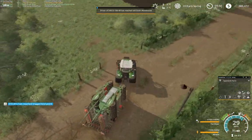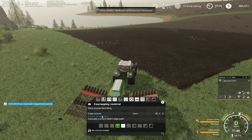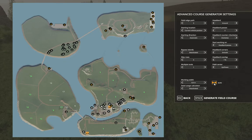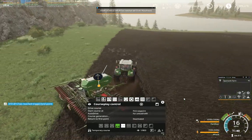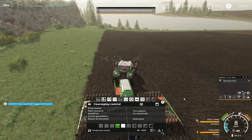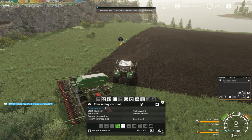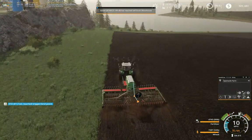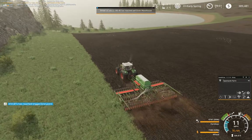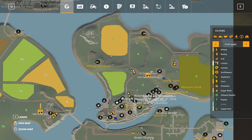There's field nine. Let's go ahead and set that up with the course. Let's get you ready to rock and roll. First waypoint — there you go. So we've got our wheat going down here. Busy, busy day.